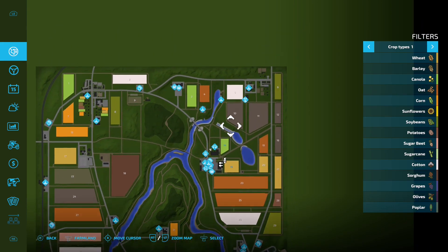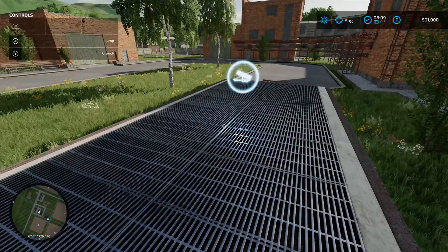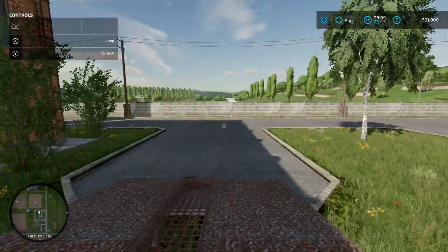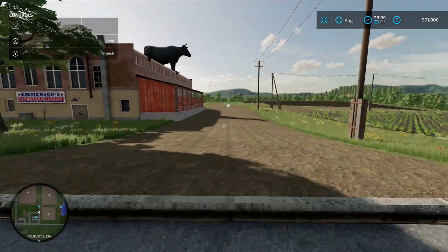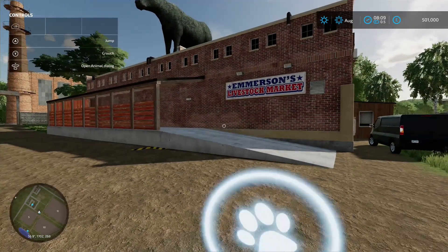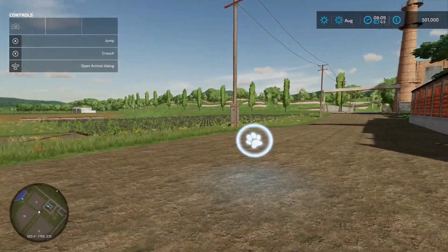We're going to come up to this top corner. First off, we've got a sale point - this is called Bakery. It's not a production chain, it's just a sale point, so you load your stuff into the grating area. We could put a bakery production down - that would have been ace. Then coming back down and turning left, next door to the bakery sale point is your animal dealer - Emerson's Livestock Market. Big bull on the roof, that's ace. You've got cows available, can have them delivered directly or bring your trailer up.